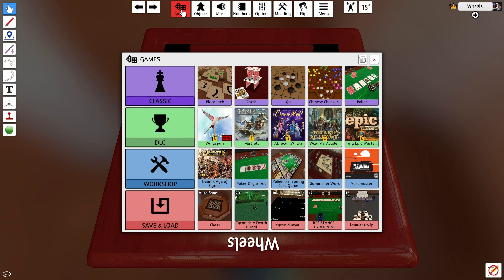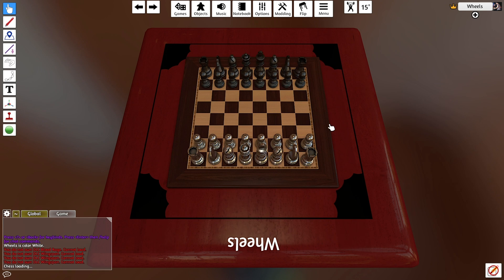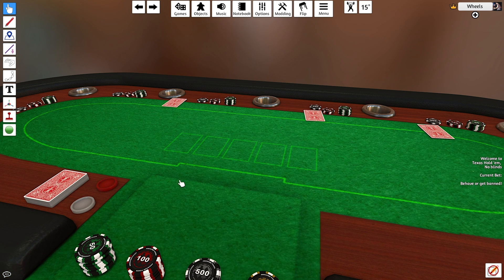Straight out of the box, Tabletop Simulator is loaded with a good selection of classic parlour games like backgammon and chess. You're also set up for playing any kind of classic card game like poker and bridge, with a built-in poker table and selection of chips to boot.